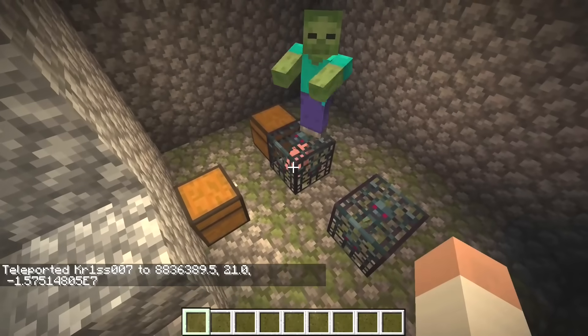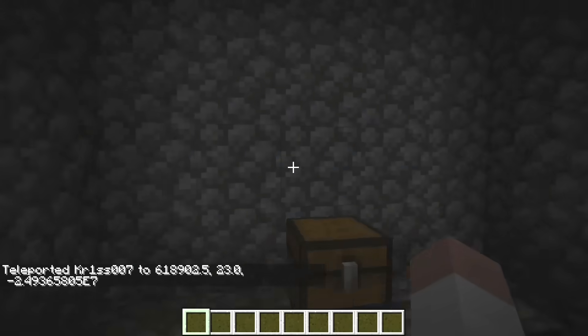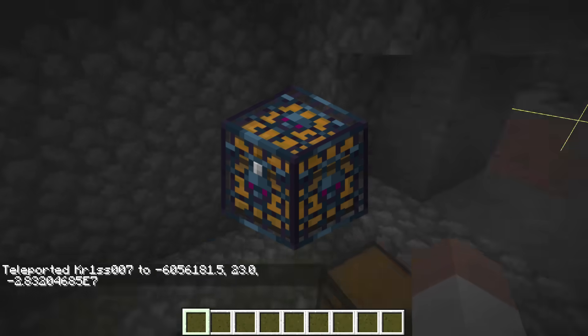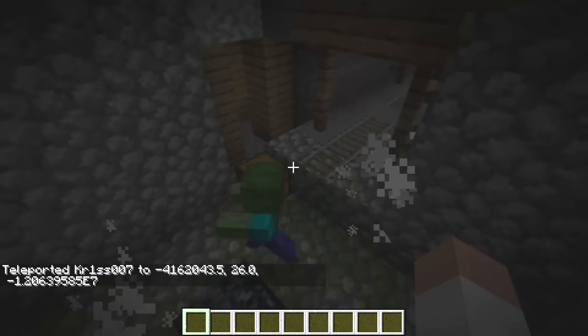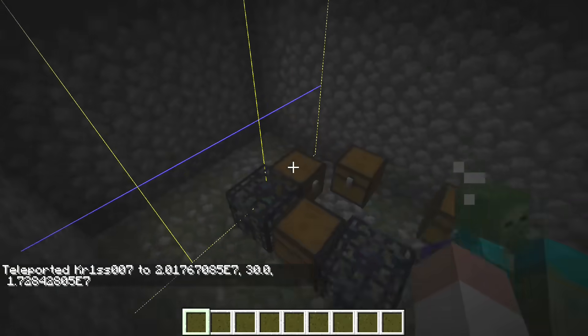Woah. Yup, that was a big spawner. This happens when a dungeon tries to place a spawner inside a chest block, which is pretty common for our seeds. Oh wow. Woah.